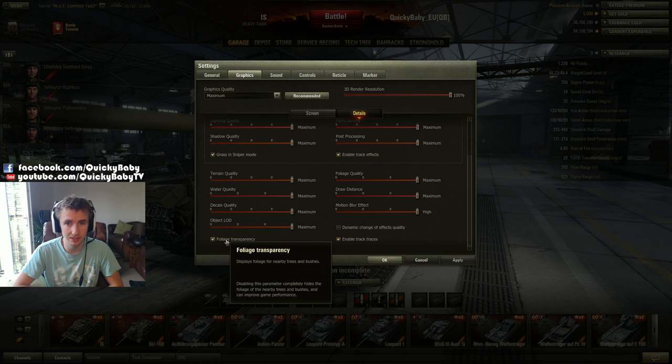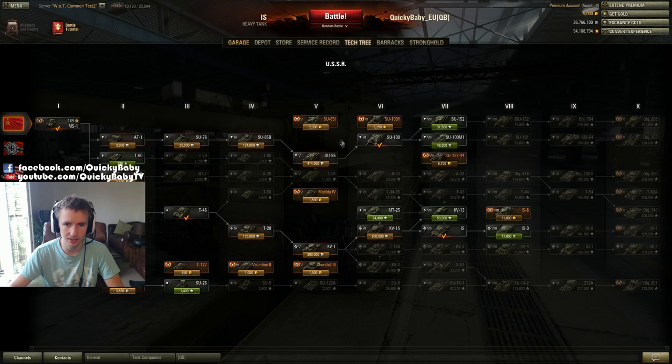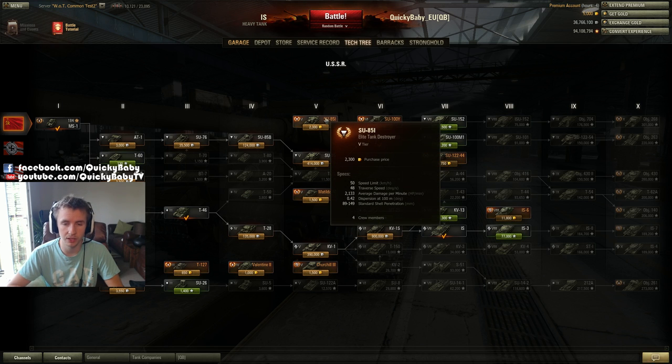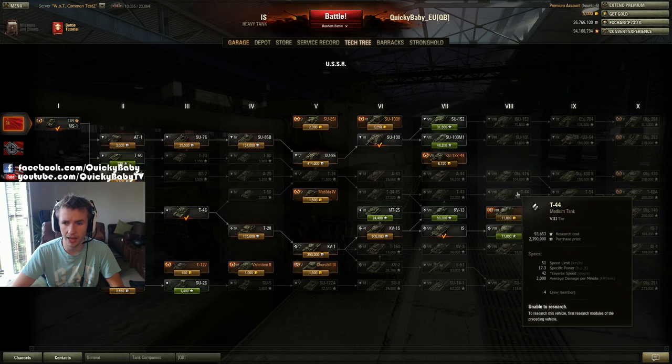The SU-85I has been added to the game for gold — it will cost 2,300 gold and will be the third premium Soviet tank destroyer. While this tank can be pretty brutal with regards to its DPM, its accuracy and penetration parameters are pretty horrible, and as a tier 5 premium vehicle it's quite tricky to make good money with it. I question whether we needed a third Soviet premium tank destroyer when the SU-122-44 and the SU-100Y were already fairly good tanks.